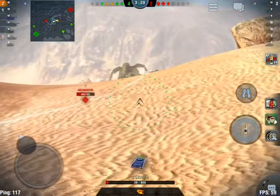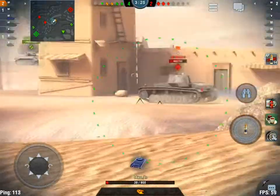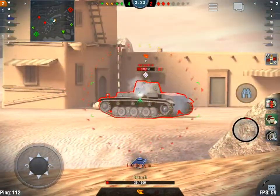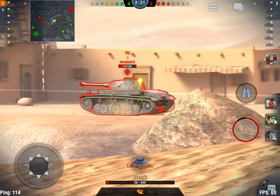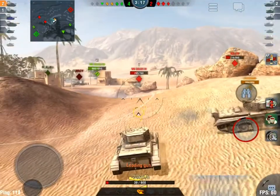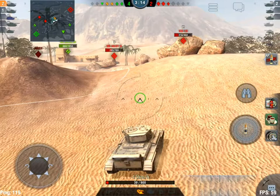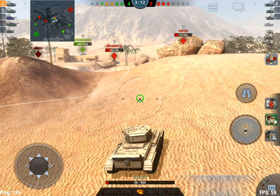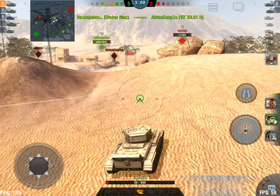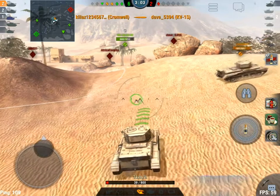The 3001H is facing our medium, so let's give the medium a bit of support — couple of shots in. Not sure who that guy thinks he's shooting through the wall of the building. Another one in him. Let's get down out of the way before the KV-1S spots us. Then — ticker-max takes out the 3001H, and Killaz takes out the KV-1S in the hills. Freaking awesome.